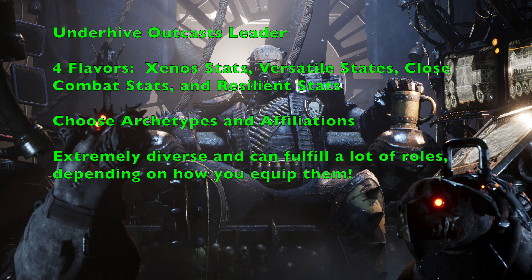The Close Combat stat line has Movement 5", Weapon Skill 2+, Ballistic Skill 4+, Strength 4, Toughness 3, 2 Wounds, Initiative 4+, 3 Attacks, Leadership 6, Cool 6, Willpower 4+, and Intelligence 7. With a 2+ Weapon Skill, Strength 4, and 3 Attacks, these guys will chew through anything you throw at them. If you're looking for a really aggressive close combat leader, this is the stat line for you.